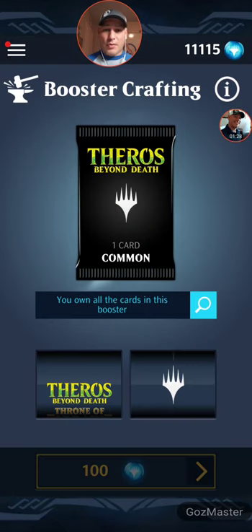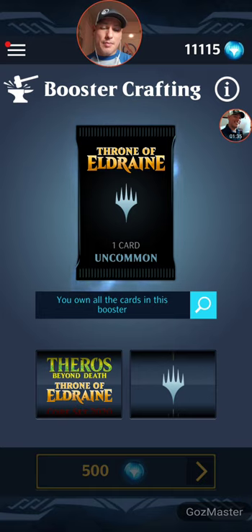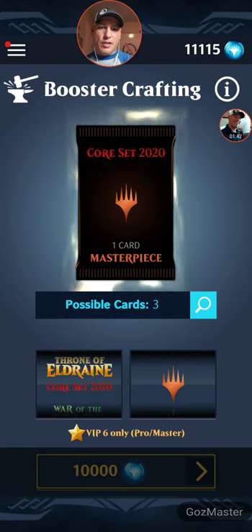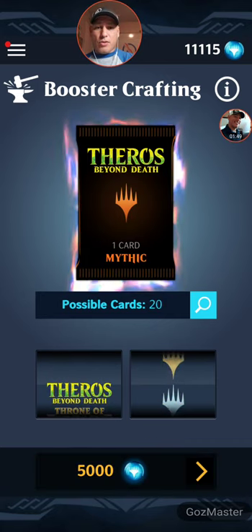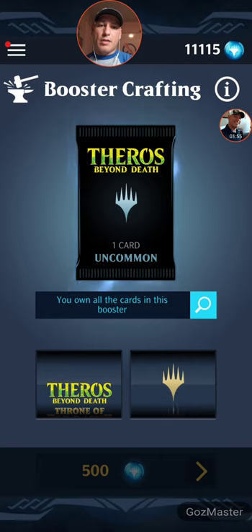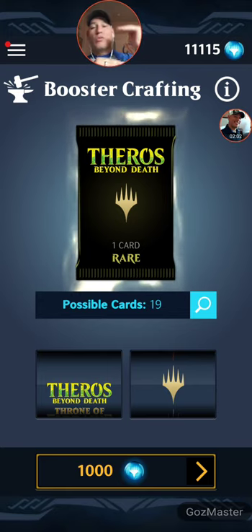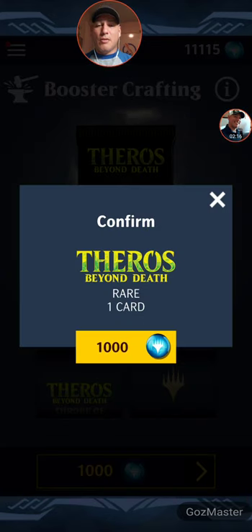So my strategy before I open that pack is I go to the booster crafting. I have some decisions. I haven't been really going after the Throne of Eldraine rares, so I have all of the commons and uncommons, but I'm missing nine of the rares. For Theros, I'm missing 19 rares. So instead of pulling those randomly, I'm going to go craft. I have 11,000 orbs right now — that's 11 rares I can go get out of Theros Beyond Death.